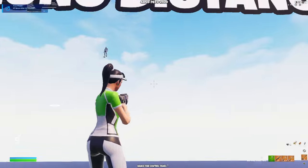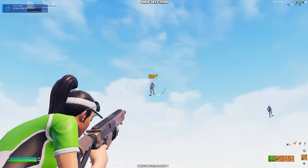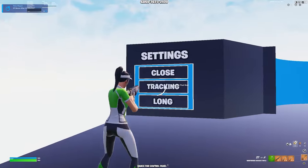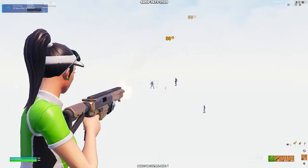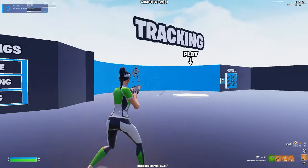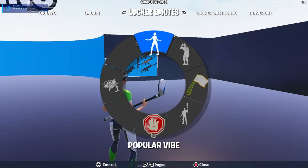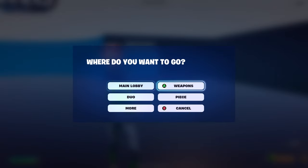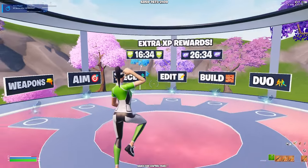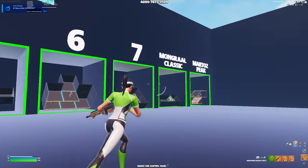This next part is tracking as well but you can choose the settings. If I want it close, the bot will be closer to me. If I want it farther, I can set it to long range tracking. Once you're done with this section, go into the rift, or you can just emote and choose where you want to go. I'll go to main lobby and move on to the next part — peace control.